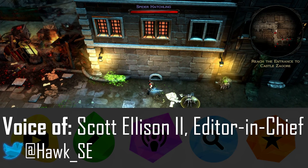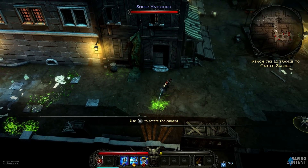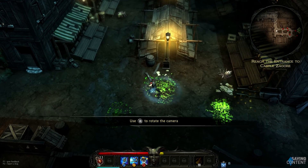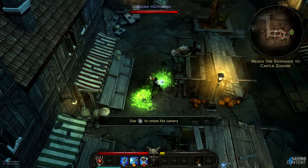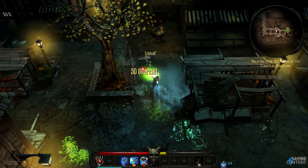Haemimont Games, of Tropico and Omerta fame, is making Victor Vran, an isometric action RPG now on Steam Early Access. At first glance, it seems like there's not much to it, and it seems like something that maybe you're all too familiar with for the genre, but anyone who knows the studio knows that their beauty is more than skin deep.